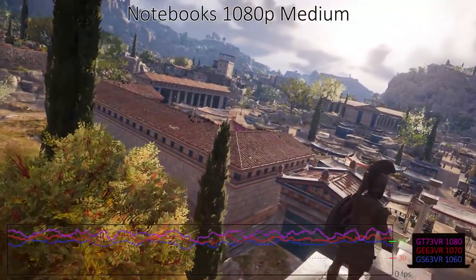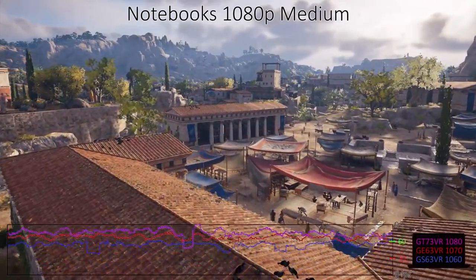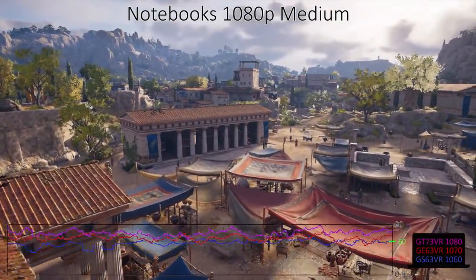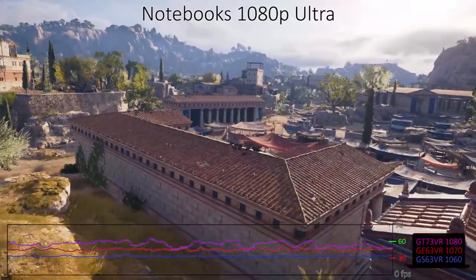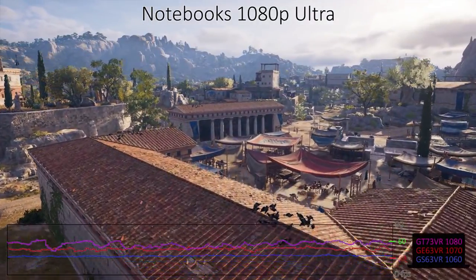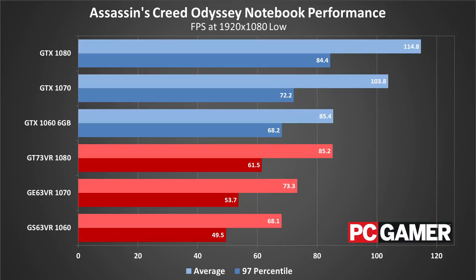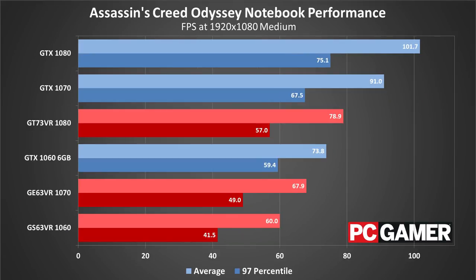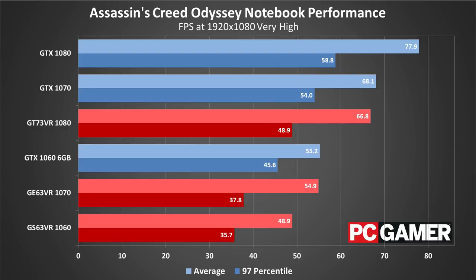Moving on to gaming notebooks, the previously established patterns continue, and you'll want to set your expectations appropriately before jumping into Assassin's Creed Odyssey. All three notebooks can average 60 fps at 1080p Low or Medium, in some cases just barely, but CPU bottlenecks clearly hold back the faster mobile GPUs. It's only at 1080p Ultra that we finally see the mobile 1080 claim a win over a desktop 1070. And if you have a laptop with a 4K display, you can basically forget about using the native resolution with this game.